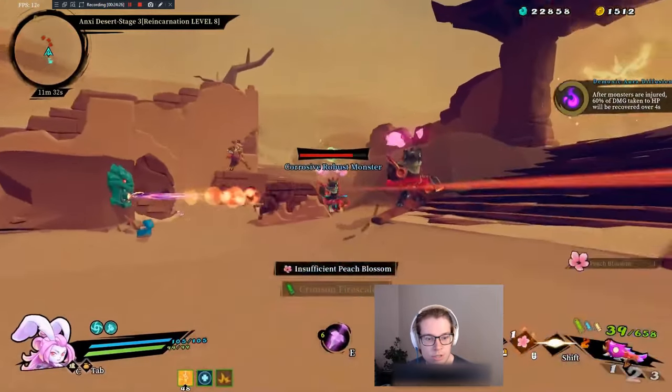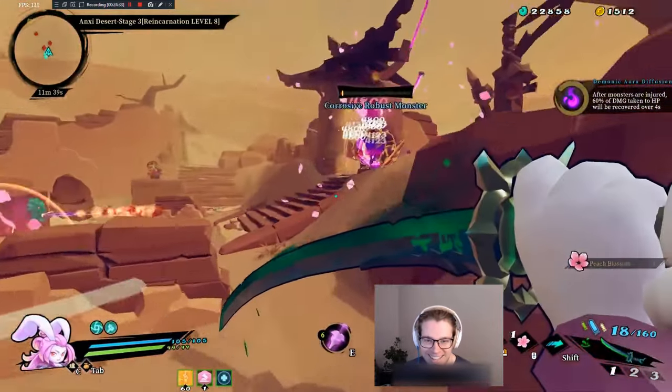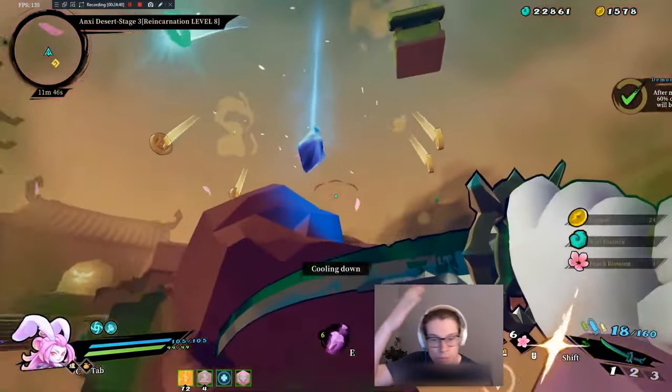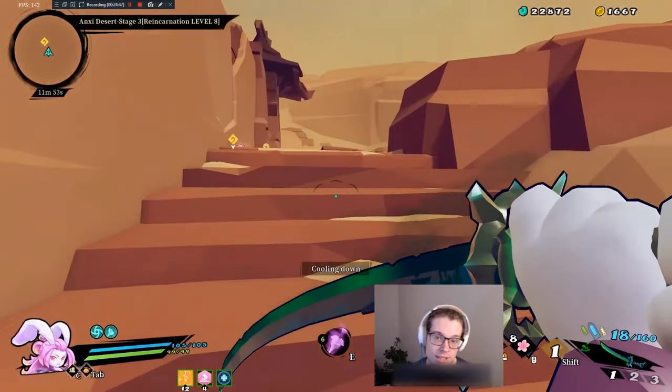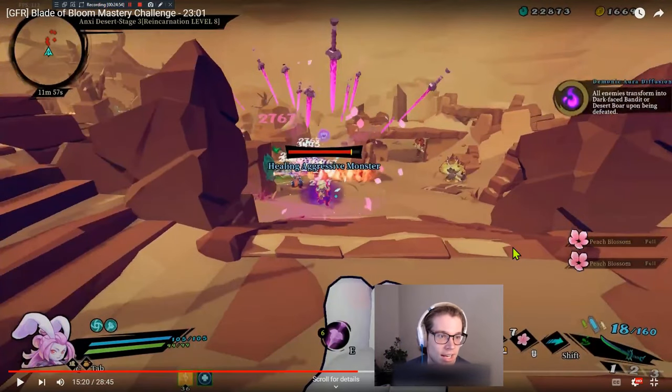One thing that's really tough about this particular situation is that the monsters are healing, and he is out of fatal bloom charges. Tau does a really good job at keeping her fatal bloom charges high, especially with Endless Assault, but it is possible to run out. One of the things I love about this challenge is that you can still run into secondary charge problems. This is a tough room — all enemies transform into dark-faced bandit or desert boar upon being defeated. I think a lot of us are going to lose this room.